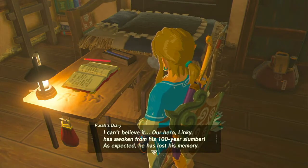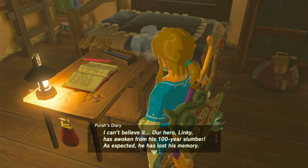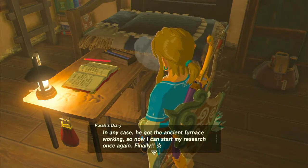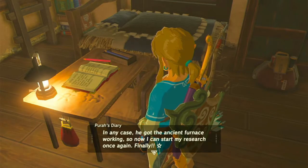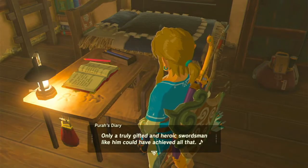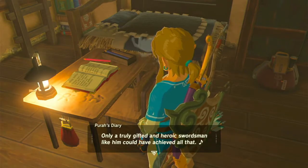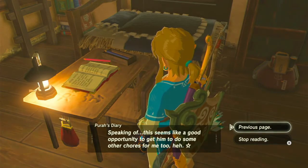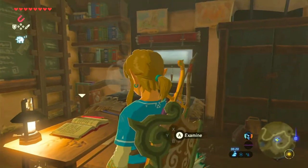Date unknown. I can't believe it — I hear that Linky has awoken from his 100-year slumber. As expected, he has lost his memory. The Slumber of Restoration — I really should have done a test on that thing first. Well, live and learn. In any case, he got the ancient furnace working, so now I can start my research once again, finally. Only a truly gifted and heroic swordsman like him could have achieved all that. Speaking of, this seems like a good opportunity to get him to do some other chores for me too. And that's the end of the book, probably for now.